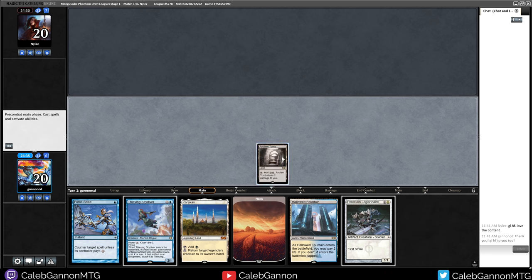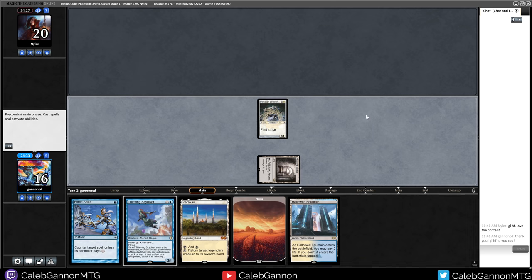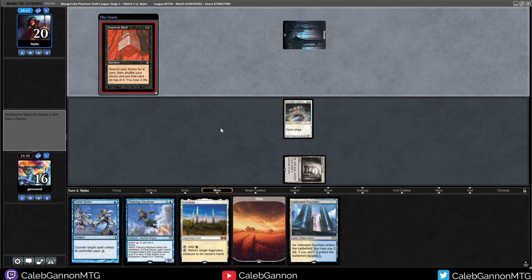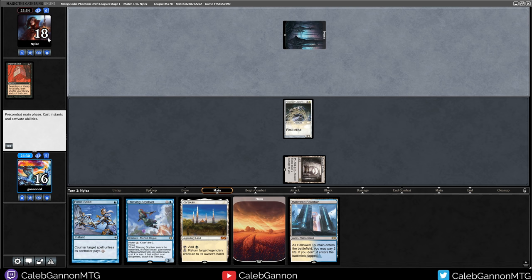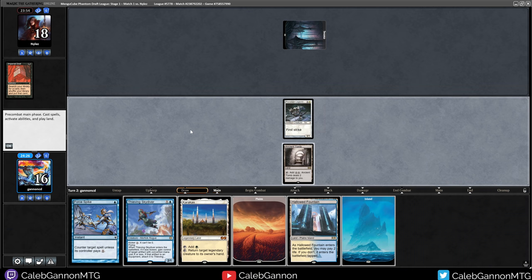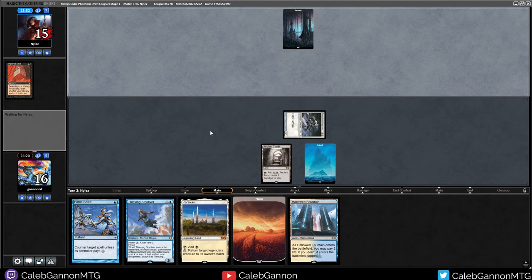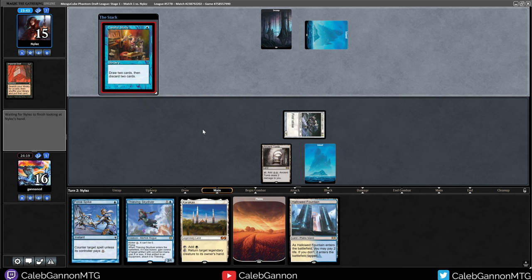We're on the play - we're about to take a whole bunch of damage, but it's fine. Turn 1, 3-1 on the play. Can't even Fatal Push my Porcelain Legionnaire, so take that. I kind of like Imperial Seal. We're definitely going to Hallowed Fountain and pay the life to hold up Force Spike. That makes my clock one turn faster because this kills them in six turns - 18 plus three is 21. If they play a Signet I will just eat it with Thieving Skydiver. If their best play this turn was two mana, Careful Study is fine - I will Force Spike a reanimate though. I also have Karakas, so no matter what happens we'll be in an okay position.